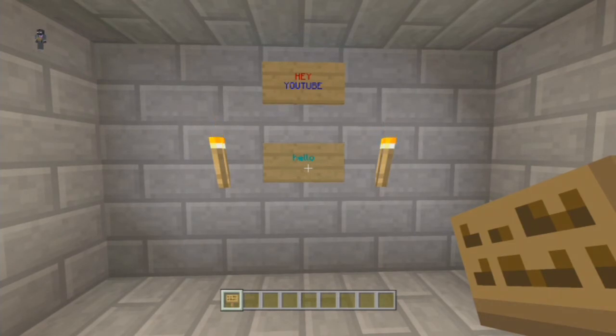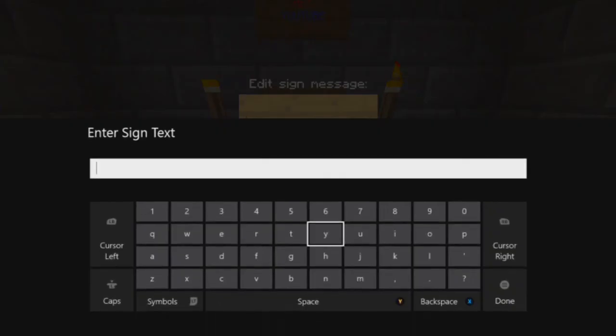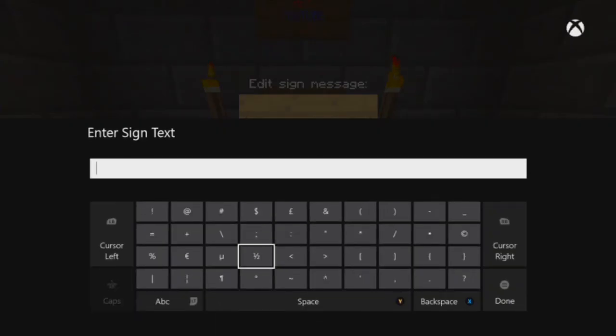The S always has to go in front of the letter and you don't put spaces between them. If you're going to do a second word, which I'll show you here, you have to go to the S again. If you're going to do two words or more, you have to do this — then write your letter and go.